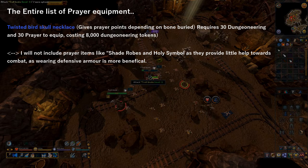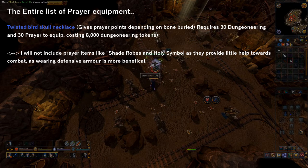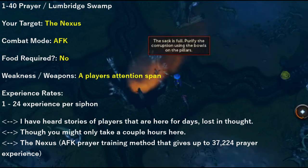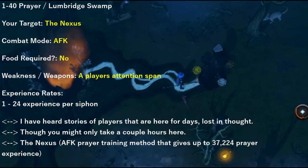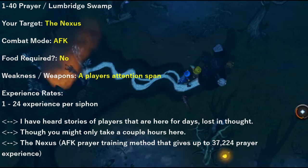With prayer, if you do Dungeoneering and obtain the Twisted Bird Skull Necklace for 8,000 Dungeoneering tokens, this gives you the ability to bury bones and obtain prayer points depending on the bone buried. This necklace requires 30 Dungeoneering and 30 prayer to equip. There are only three methods for prayer in this guide, as there aren't really many options in free-to-play. From levels 1 to 40, I suggest heading over to Lumbridge Swamp and participating in an AFK activity called the Nexus. You talk to the NPC next to the rift, receive a bag, use it on the rift and pillars after filling it up, and it will give you experience. You get between 1 and 24 experience per siphon, and you can only achieve 37,224 prayer experience total here, which gets you from level 1 to 40 prayer.